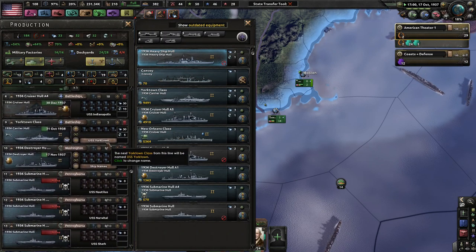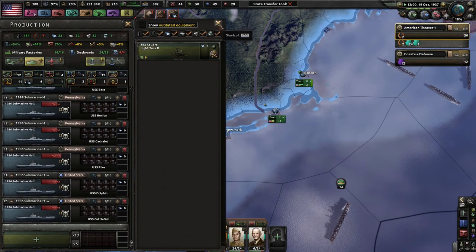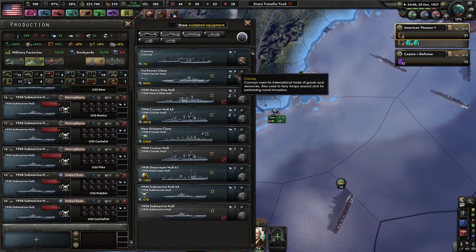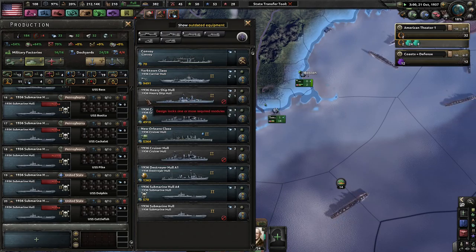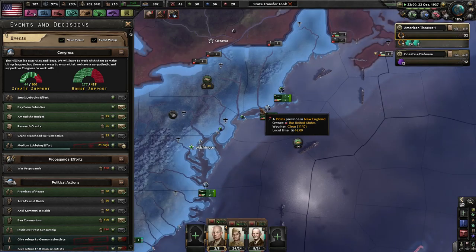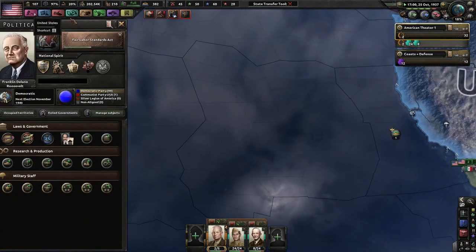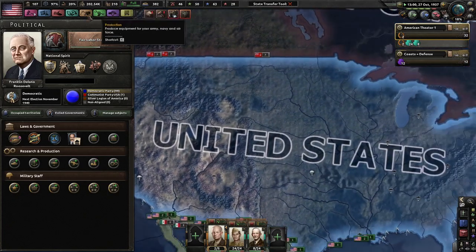I mean, obviously we don't have the naval capacity yet to do this. I do want those. We don't exactly need heavy ships yet — I mean, we have carriers. And carriers are like the kings of the sea now, or they will be very soon. We're still losing a little bit of political power — it's fine. I'm still just trying to produce more and more factories.